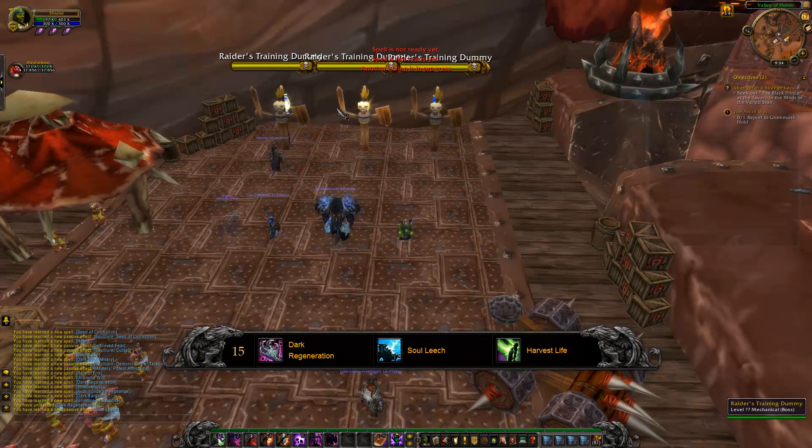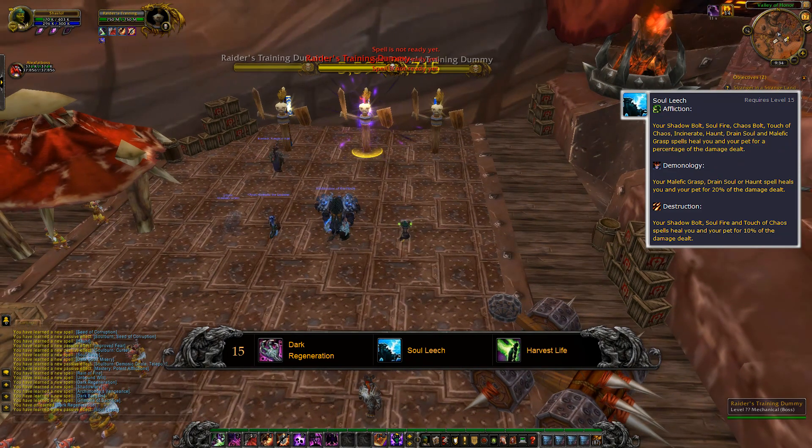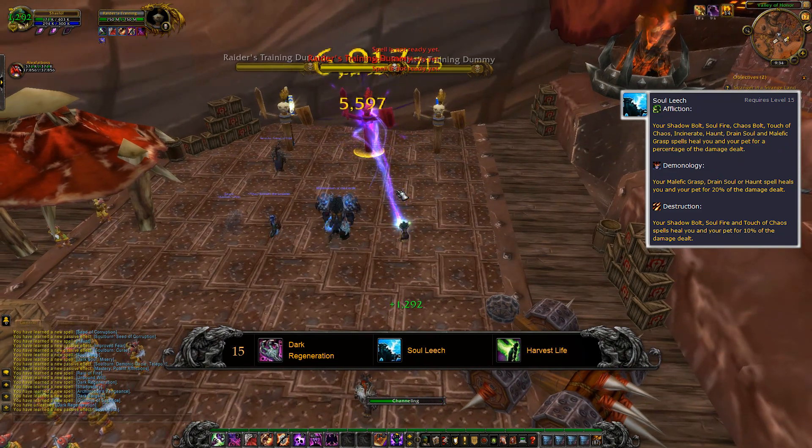The next one is Soul Leech. Basically what this does is your core abilities, dependent on spec, heal you and your pet for 20% of the damage dealt. So it's just basically passive lifesteal — that's all it is.